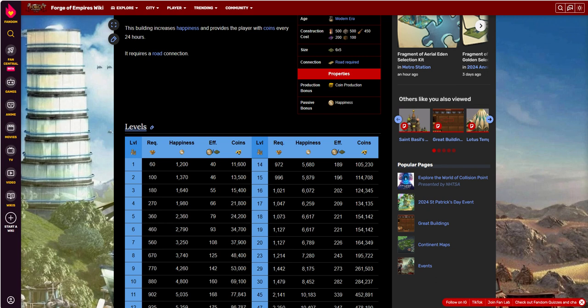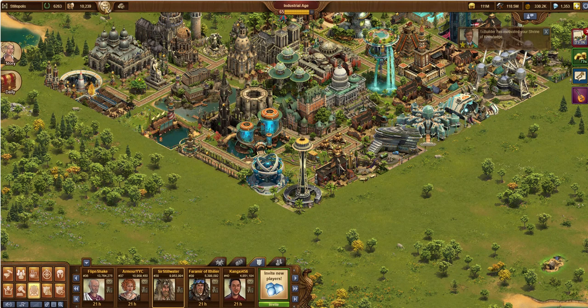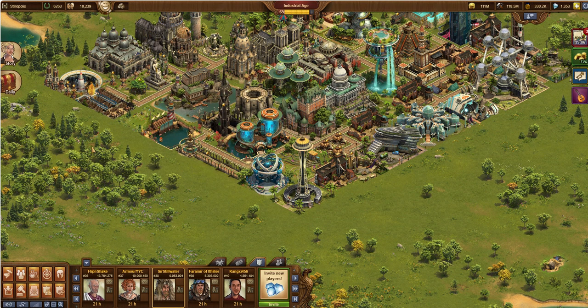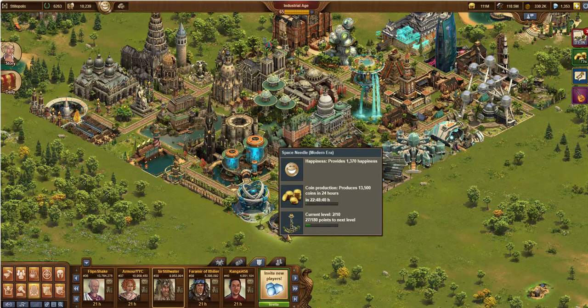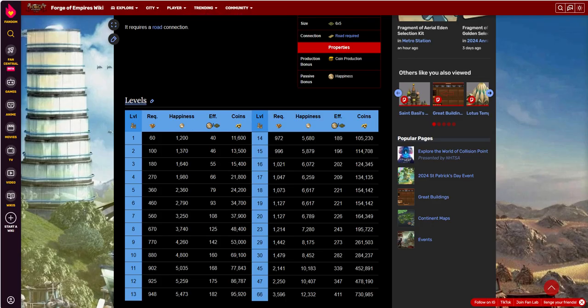But at that point, depending on the other great buildings, I found — and this is me personally — that with a number of different great buildings and literally no culture buildings adding any happiness at all, I'm so flush with happiness it doesn't really matter. I have an additional 11,230 above and beyond what I need to stay at 120%. I get 1,370 happiness at level two. So it's okay — I built it because it's cool looking and I had the space available.